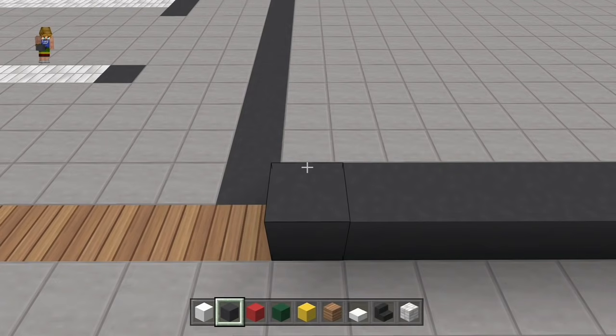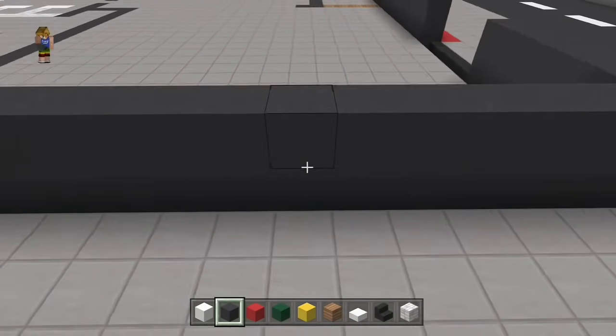On le double. Donc on fait la même chose. On va prendre les planches de chaîne et on va tirer 19.